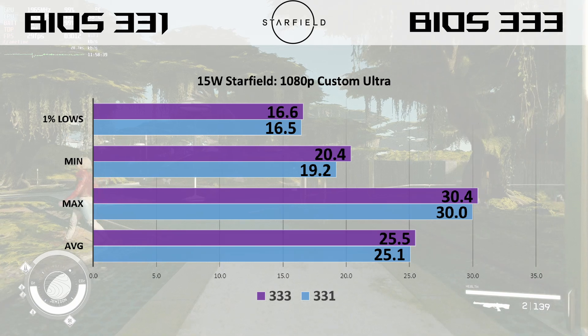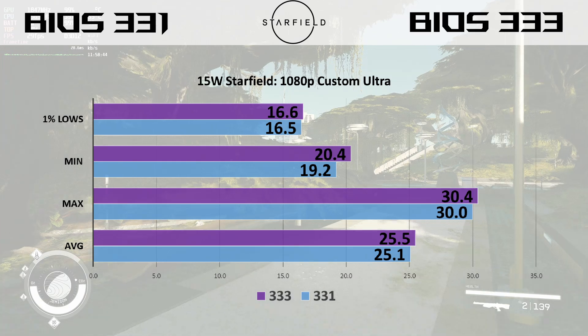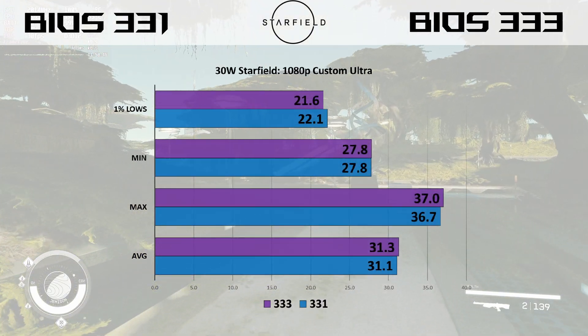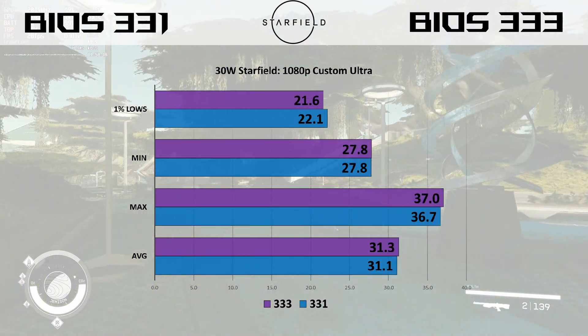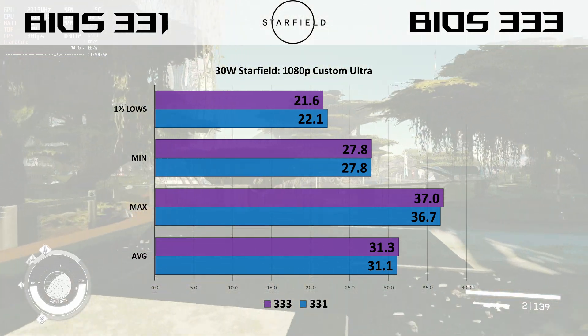Now taking a look at Starfield — this is at 1080p with a custom ultra setting. We have pretty well the same results at 15 watts when comparing between 331 and 333. When we get to 30 watts, it's pretty much the same story, so you're probably seeing a pattern here. There's really no changes so far.